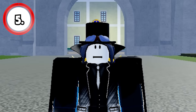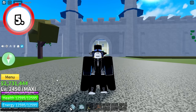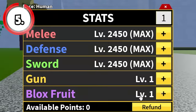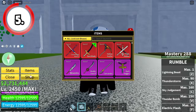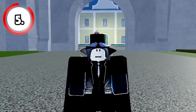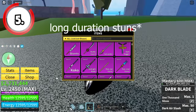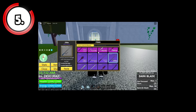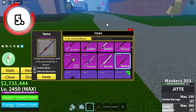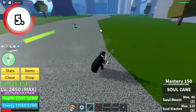Now let's talk about builds. When choosing the right build, look at your stats first. If you have fruit stats, you should obviously have some legendary fruits like Venom, Shadow, or Dough — fruits that deal high damage. Your sword should be a stun sword or a mobility sword. For example, Geta has mobility to dash, and another sword has a stun skill you can use to stun your enemy.